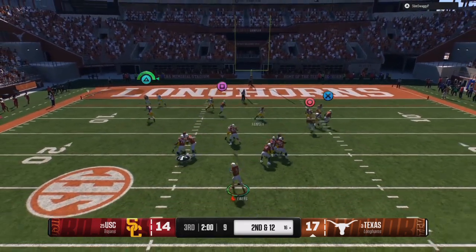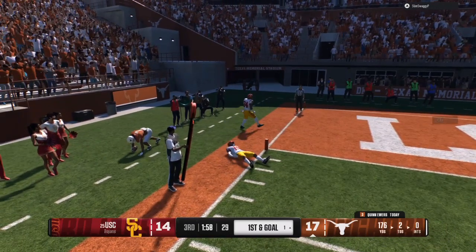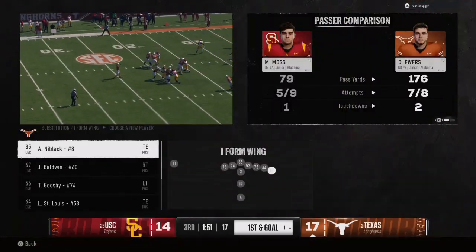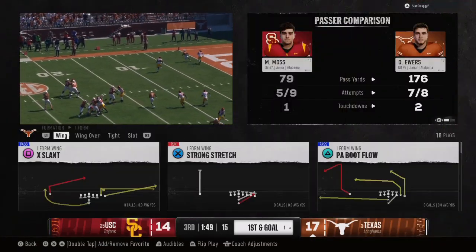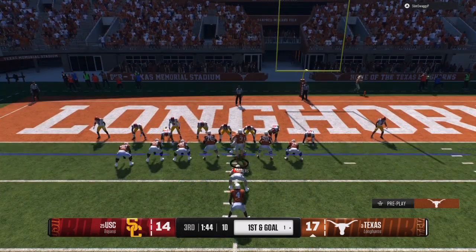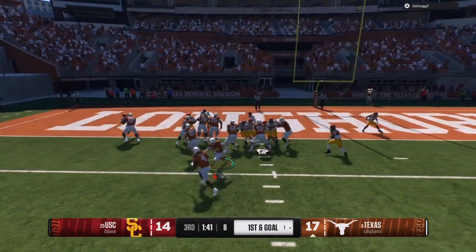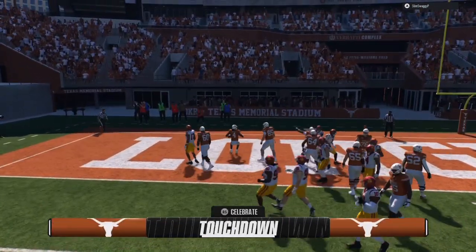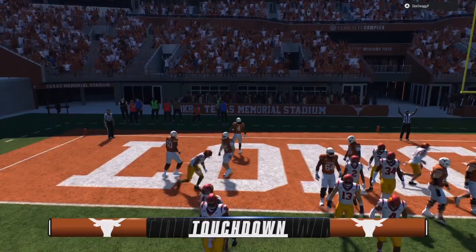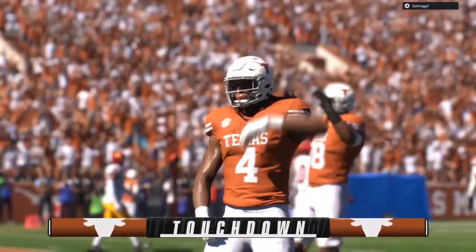We watch the running back, get a coverage sack. He's playing a lot of man coverage so we throw a dot to the sidelines — nice possession catch. We do our substitutions, kick the field goal, come out of the half with a touchdown, and now we have a chance to score another seven points. That's a 17-point turnaround that fast after halftime adjustments.